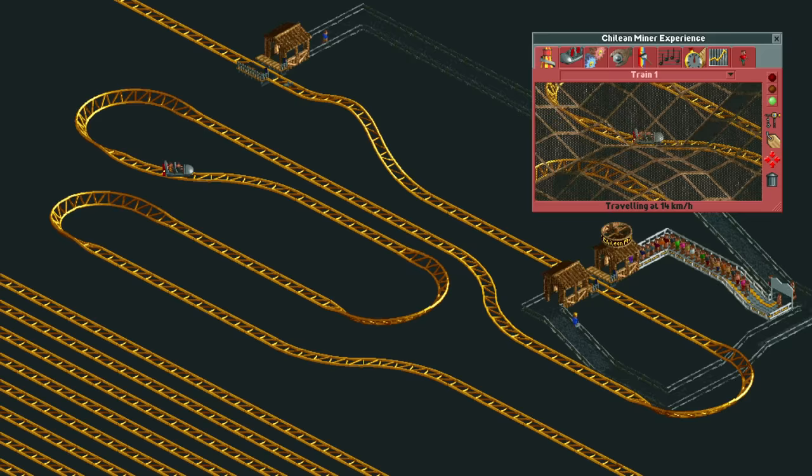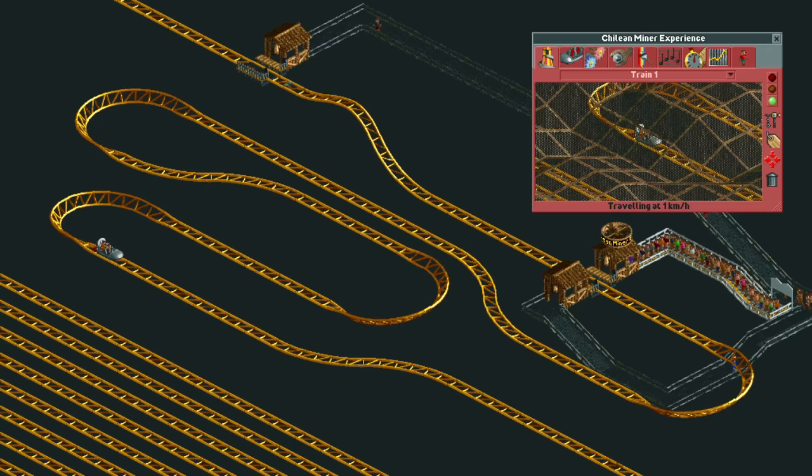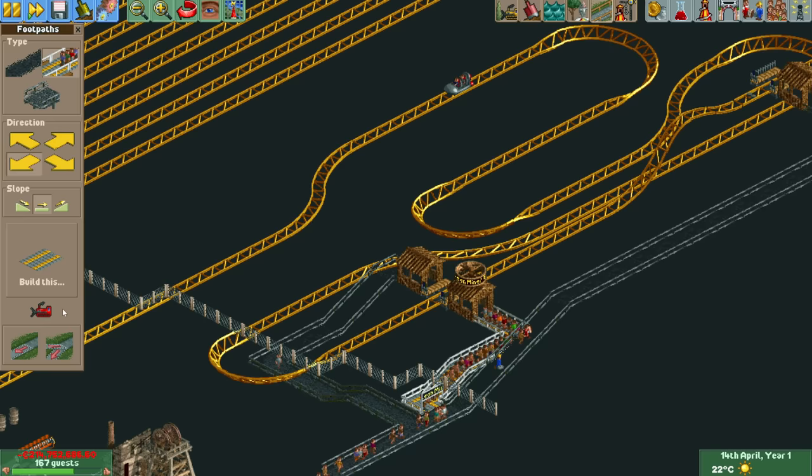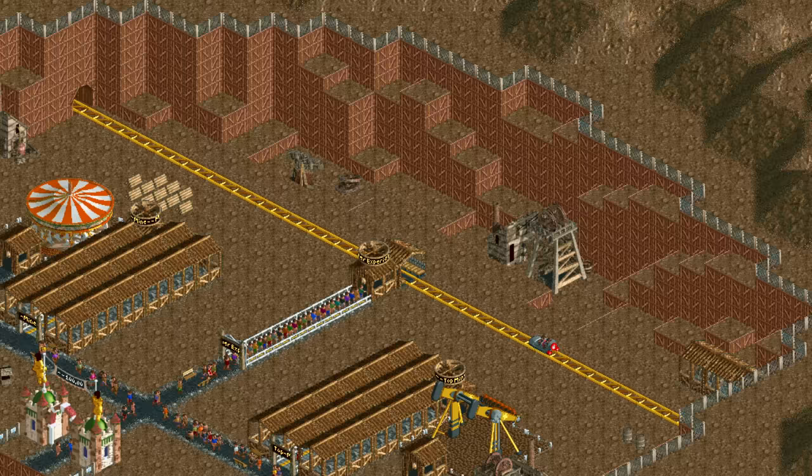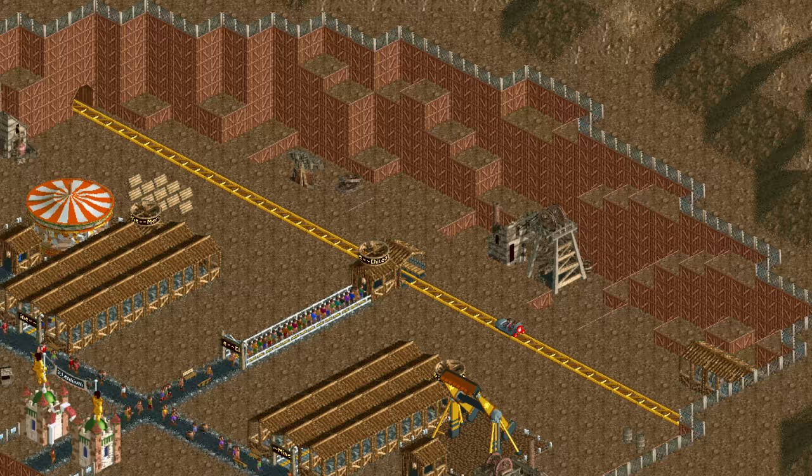If the train had guests on it, it would make it past the upward helix, because it would have more speed left, and that's how I got the train past it in the creation of this scenario. After that, I simply removed the queue line so that guests cannot board on that station ever again. So you're stuck with a roller coaster that can only process two guests every 1820 in-game years.